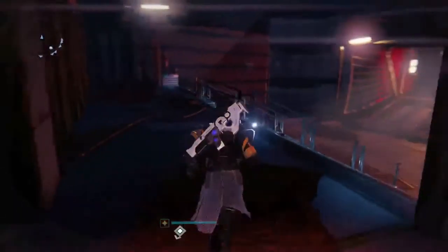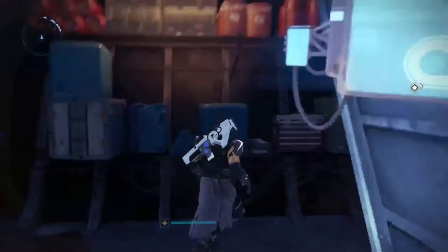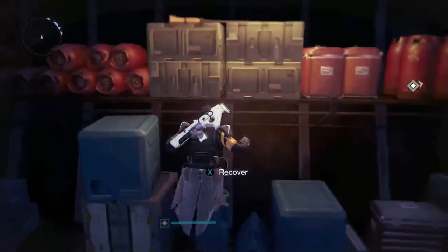So keep running all the way down here and stop over by the kiosks and look up — there's the broom right next to the light up at the top. If we climb on top of these boxes and get to the broom, we can go ahead and recover it.